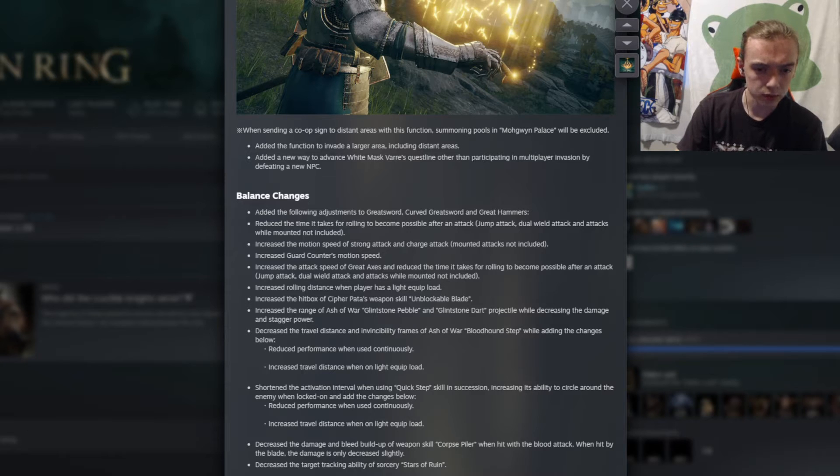Balance changes — this is what I wanted to look at. The following adjustments apply to greatswords, curve greatswords, and great hammers: reduced time for rolling to become possible after an attack, increased motion speed on strong attacks and charge attacks, and increased guard counter motion speed. I don't see people use guard counters personally, and strong/charge attacks aren't really popular in duels, but the roll time reduction is a good buff for them.